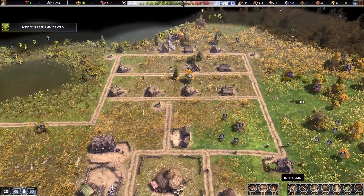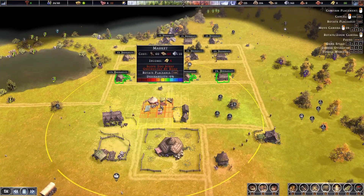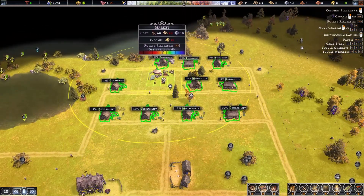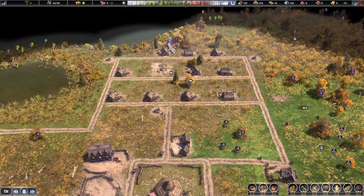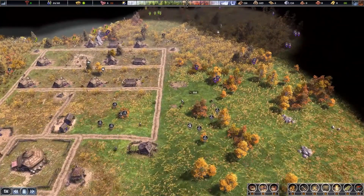Now that the storehouse is built, we can build the market. What the market does is basically provide houses with household goods and speeds up the process of workers delivering items to them. You want to place your market right by your houses as it increases desirability. The market also generates tax — that gold shown in the top right — which can be used later on for trading. I'll do a separate, more in-depth video on trading.